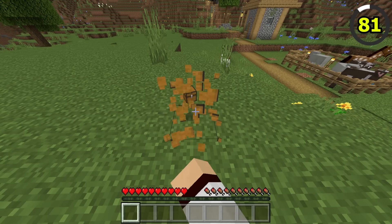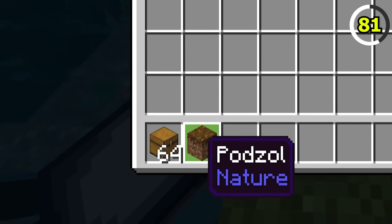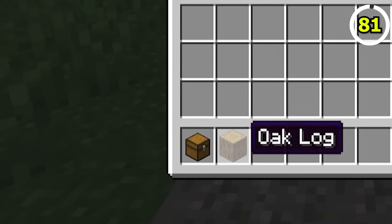Have you ever noticed that chests look a bit strange in your hotbar? In Bedrock Edition, they're displayed as a full chest block, whereas in Java, they're a lot smaller.